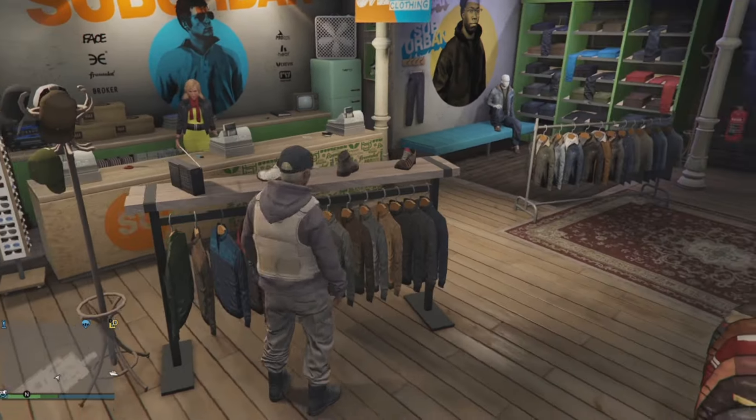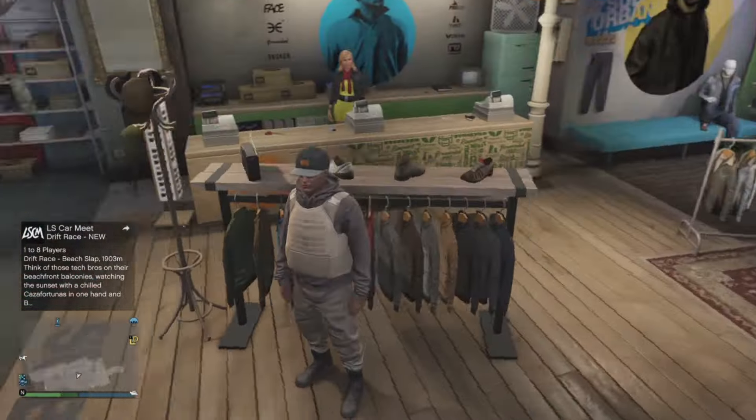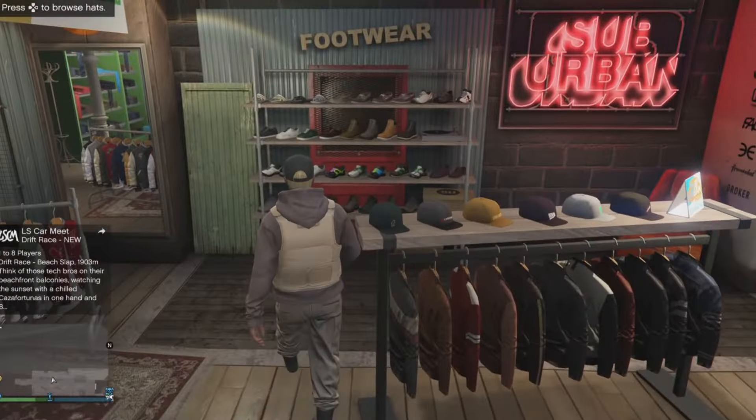Head down to number 59 utility vests and select number 43 peach plate carrier. Now you have the vest over the hoodie. Note this only works on male characters — there's a different way for female characters.